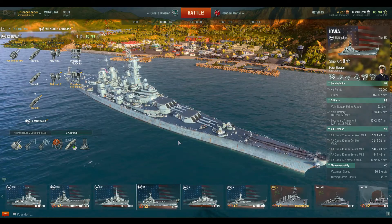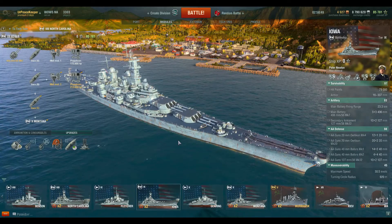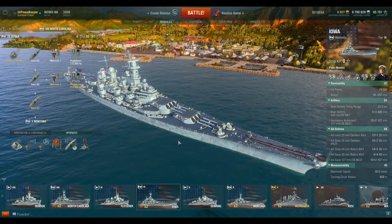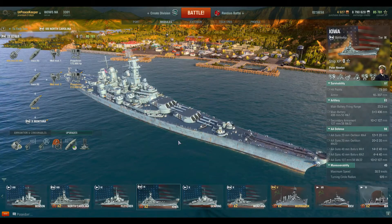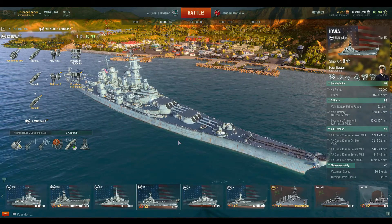The Iowa Class of Battleships had four ships that were built and six planned. The four ships that were built were the Iowa, the New Jersey, Missouri, and Wisconsin. All four of those ships served extensively in the Pacific Theater in World War II, and all four of them can be viewed as museums today in various locations around the United States.